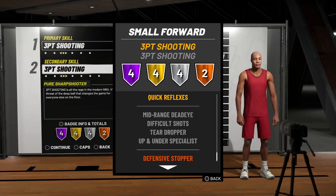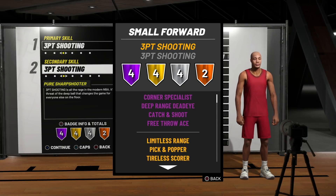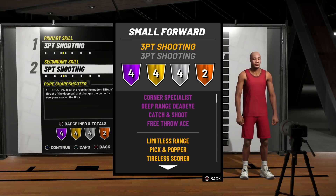For silver badges we get Mid-Range Dead Eye, Difficult Shots, Teardropper, and Up and Under Specialist. To round everything off we get two bronze badges: Defensive Stopper and Charge Card. The reason I wanted to go with a small forward is because the shooting mechanic is already broken — pure stretch fours are already godlike. The fact that I've got a taller player who still gets those deadly Hall of Fame badges is scary.